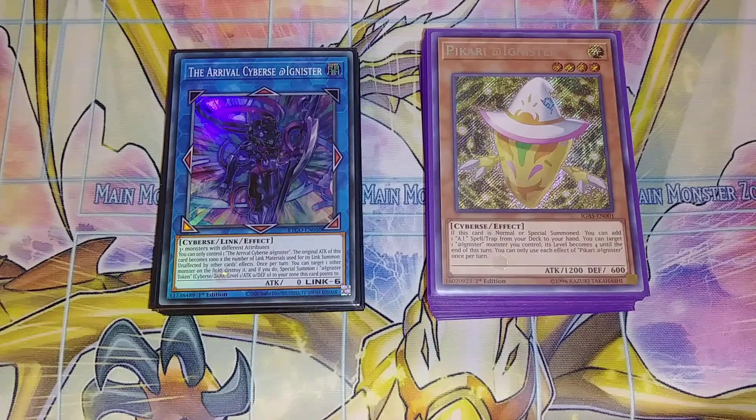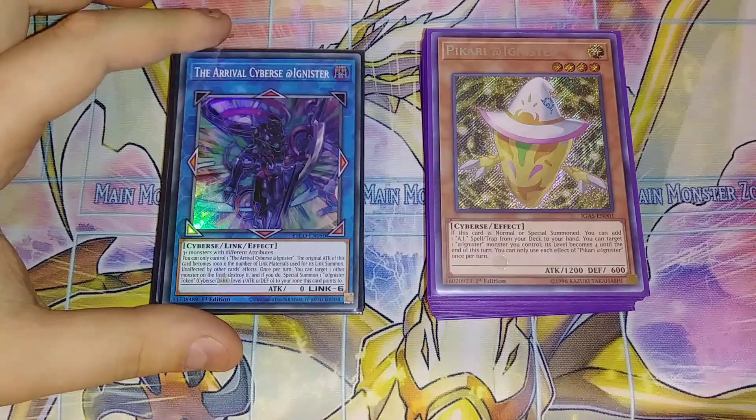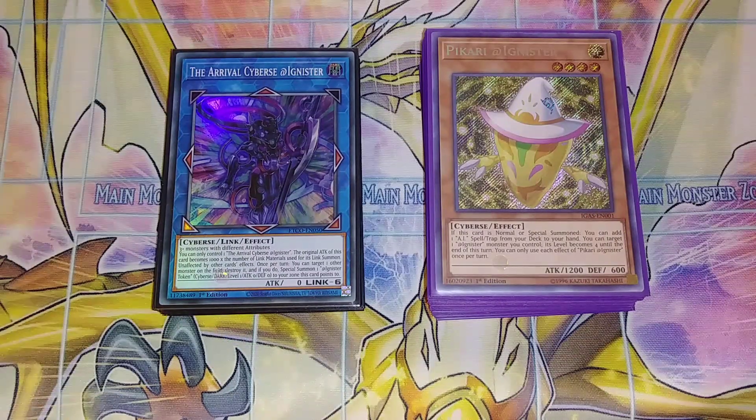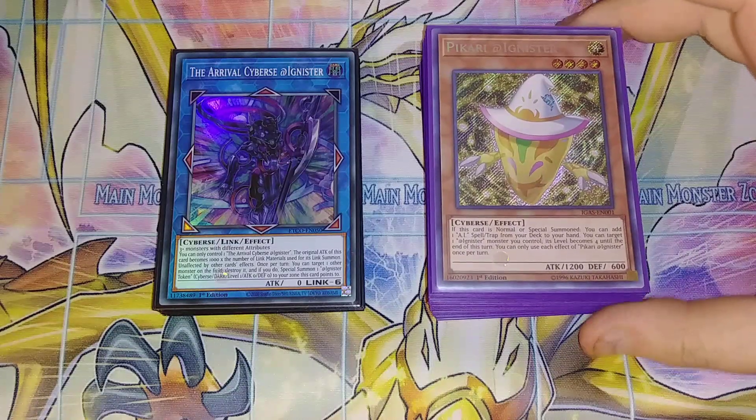Hey what's up guys, it's DarkroomDules and Tim and I'm doing an Adignister deck profile. I'm really excited for this one because this deck actually has the very first Link 6 in the entire game, which is insane and it's so good in this deck too. It's so easy to summon as well because this deck has a lot of ways to special summon monsters with AI Ignister Land, which is a really cool field spell and has a lot of search ability just with your cards like Pocari and stuff like that in the deck.